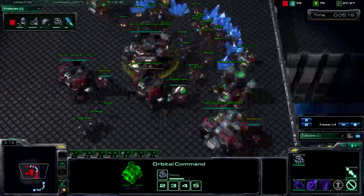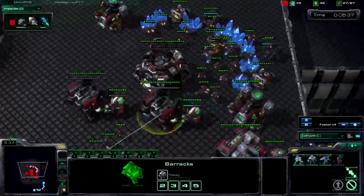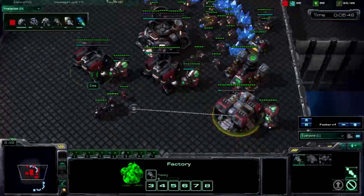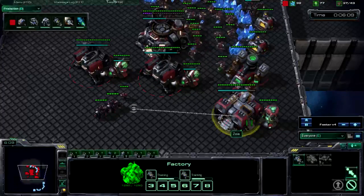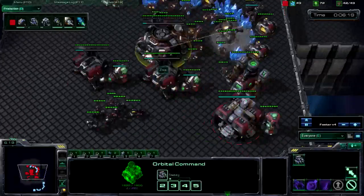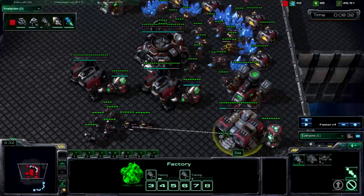Keep building SCVs. You've got to be very careful about supply blocking yourself — I supply blocked myself right here, but this is just the build order tester. You want to keep building Marauders and get Concussive Shell as well with STEM. You want lots and lots of Hellions. It's a very gas and mineral heavy build.